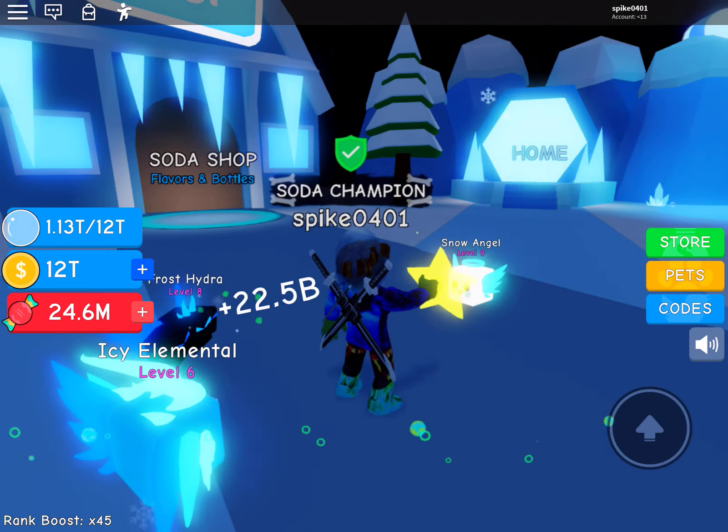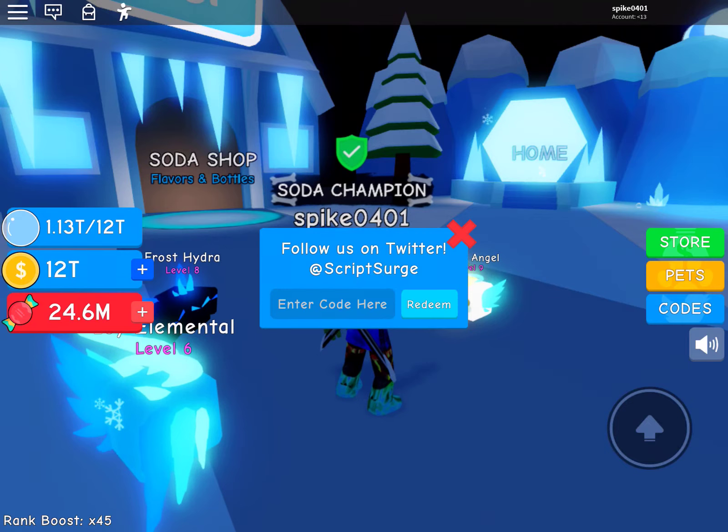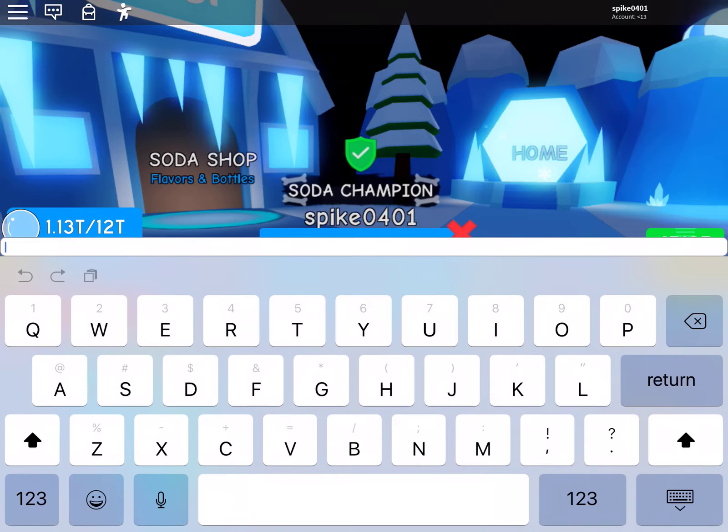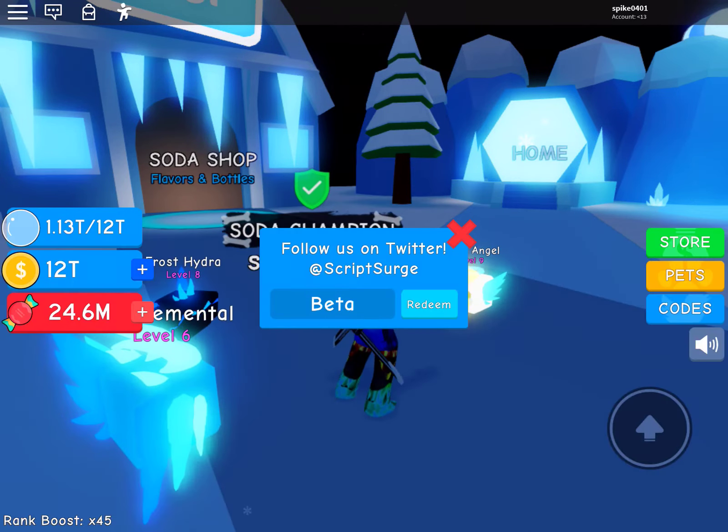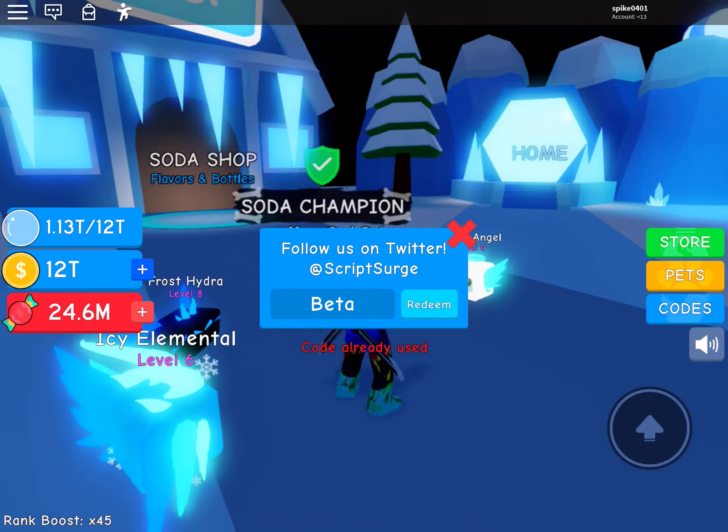Our first code is — it's either Rita or Betty — just capital B, E, T, A, F, M in the game. The code is already used, but I'm still happy to use all of these codes.